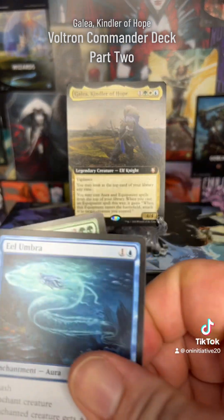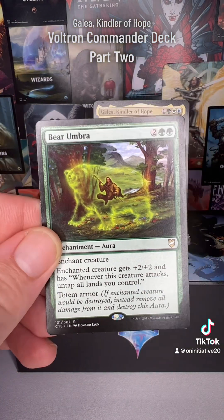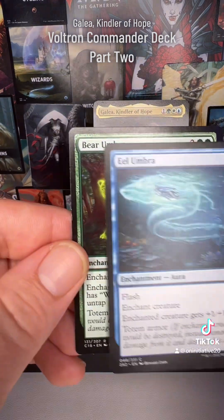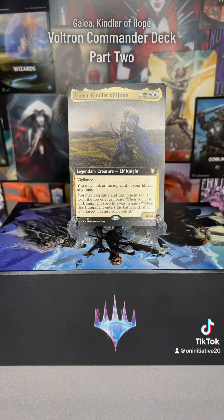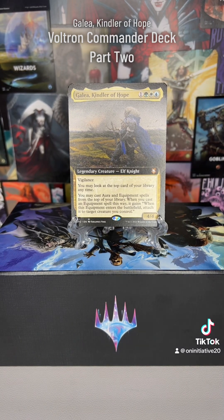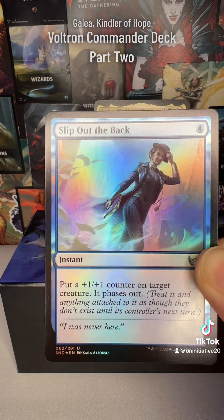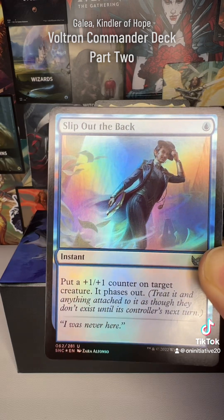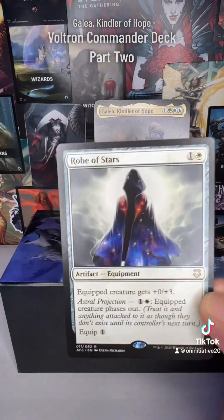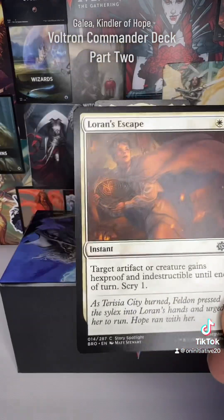We've got more protection with Eel Umbra and Bear Umbra — good protection cards that also boost Galea a bit. One of my favorite cheap protections is Slip Out the Back, which phases out a creature and everything attached for just one blue mana. It protects not just Galea but all the equipment and auras on her — so great. Robe of Stars adds more protection as well.